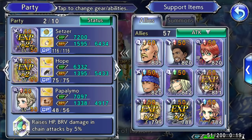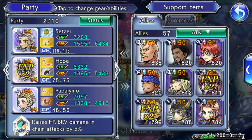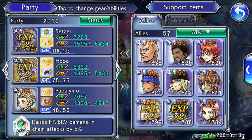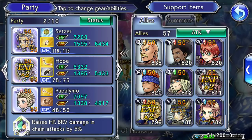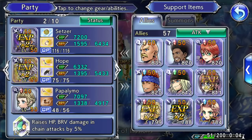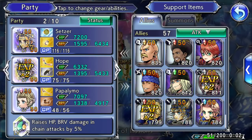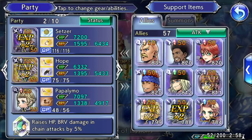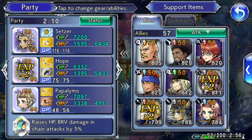When you do multiplayer, if you don't have the right characters you get kicked. Tier lists are what they are. If you like a character and want to main him, it's up to you. I actually saw people playing with Sephiroth. The main problem with Sephiroth is that he doesn't get his level 60 awakening — not that he's a bad character. He's actually a good level 50 character.